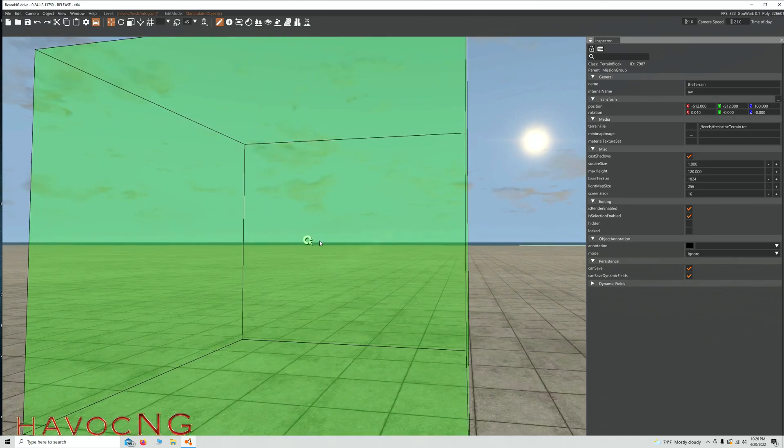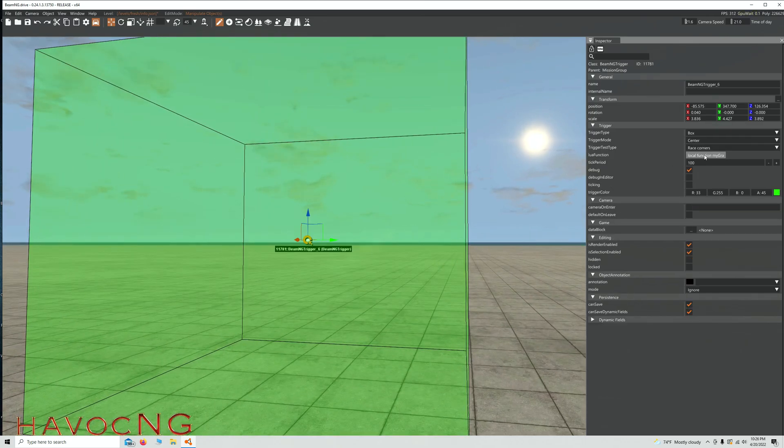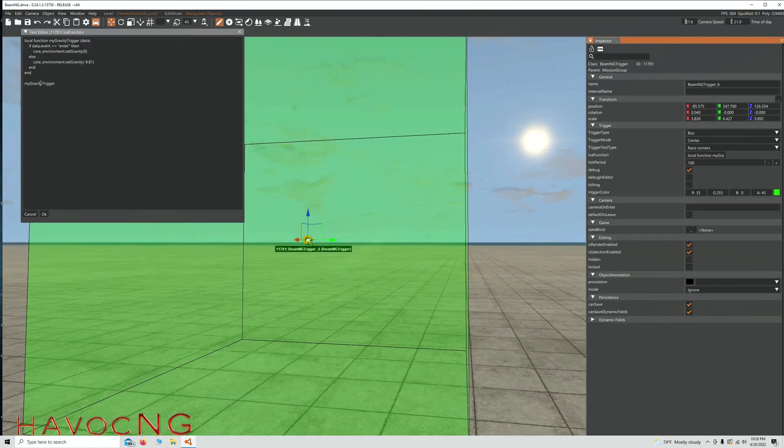We're going to highlight this and go back to the Lua script. So this zero means everything inside the box is going to be zero G, and everything outside is negative 9.81 which is traditional Earth gravity. If you wanted to change it to moon for example, you would just put negative 1.62 and that would be your moon gravity. We're going to leave it at zero.